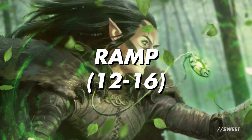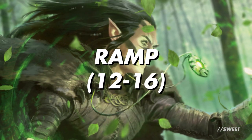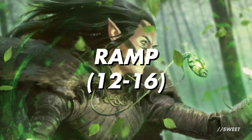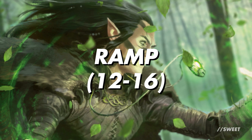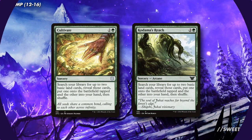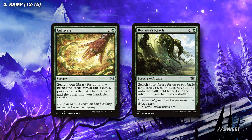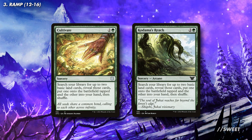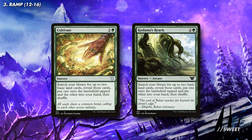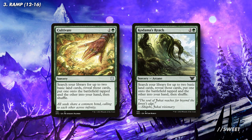The first thing we need to talk about is our ramp. Bobby costs a whopping 8 mana to cast, and once we've got it out we'll still need to get lands into our hand. With that in mind, this will end up being a hefty ramp section. First up is Cultivate and Kodama's Reach. These are perfect for the deck, as they get a land from our deck and put it into play, and then another one into our hand. Early game we can just play it, but in the late game it gives us an extra land to throw around.